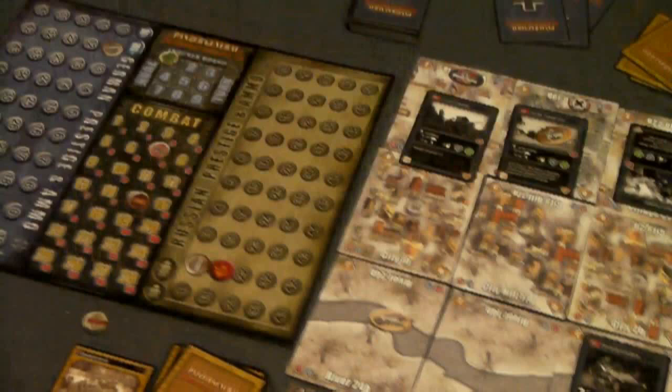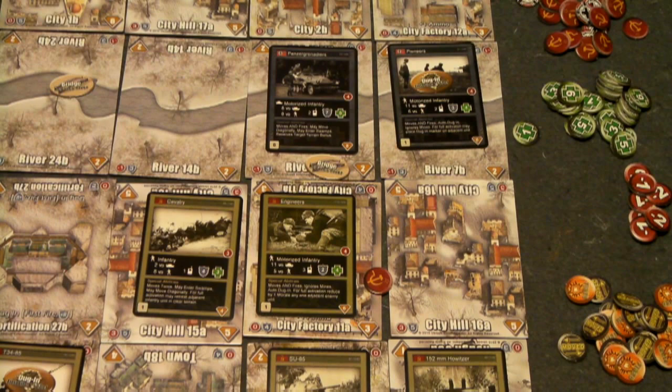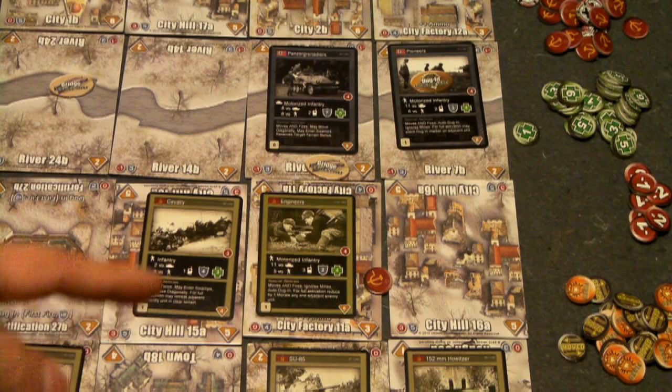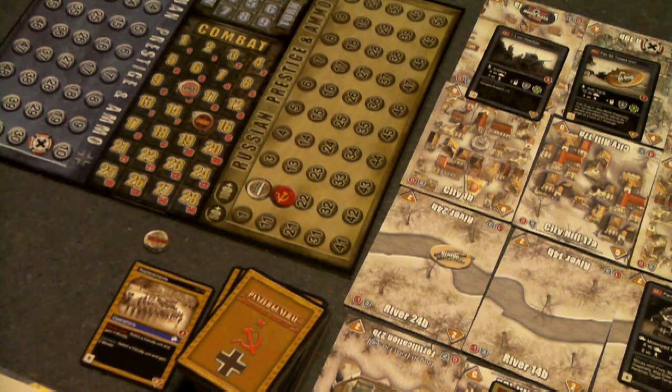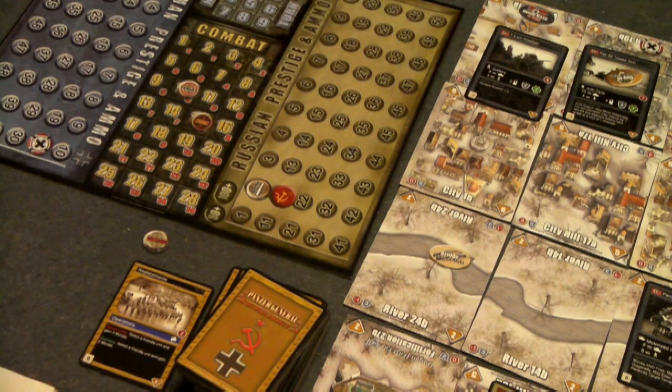Now we check for an overrun: if the attacker has 3 times or greater combat power than the defender, the defending unit is destroyed and the attacker can advance. That's not the case here — it's 15 to 10. Then we check for a preemptive attack: if the defender has 2 times the attacker's combat strength, the attacker immediately loses. Again, not the case here, so we move on.